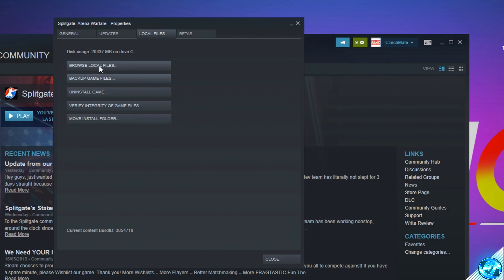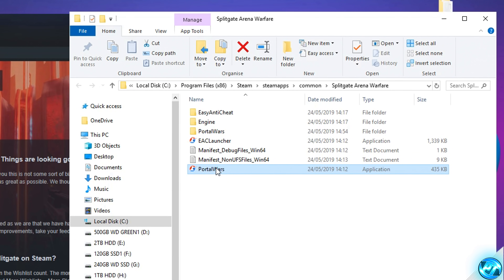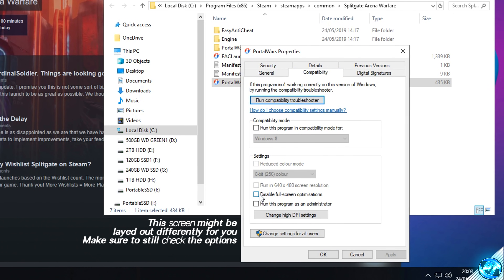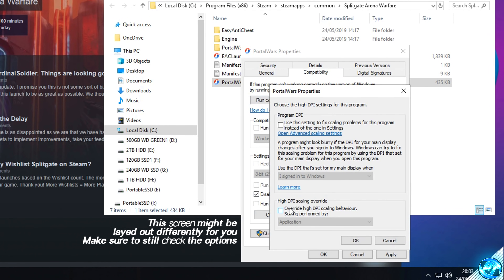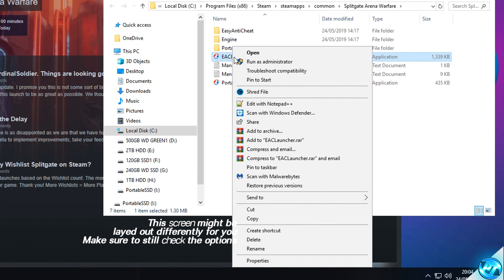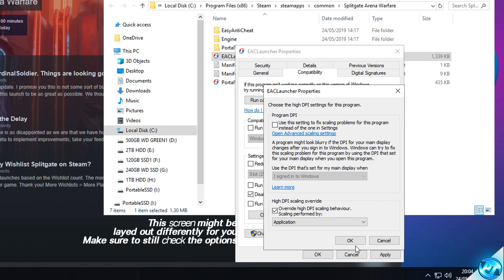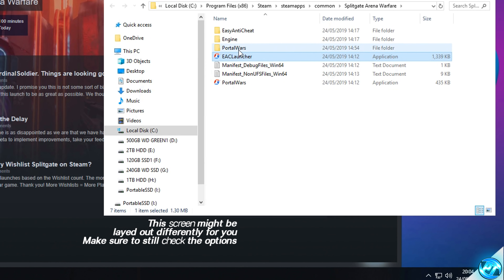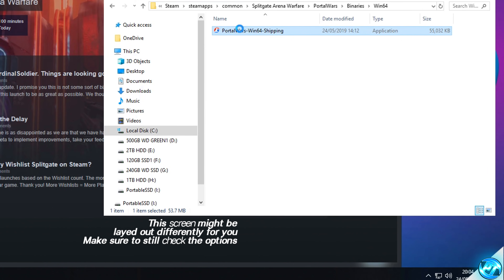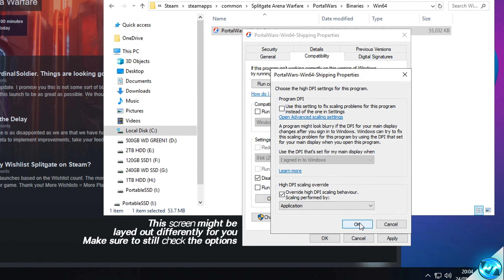Go to the Local Files tab, then Browse Local Files to open your game directory. Right-click the PortalWars application, go to Properties, then the Compatibility tab. Check Disable Fullscreen Optimizations, click Change High DPI, and override the High DPI scaling behavior — press OK, Apply, OK. Apply the same optimization to the EAC launcher and also to the PortalWars Win64 Shipping application inside PortalWars > Binaries > Win64.